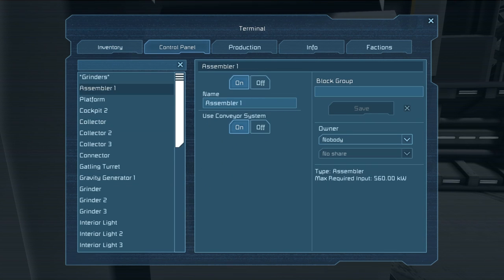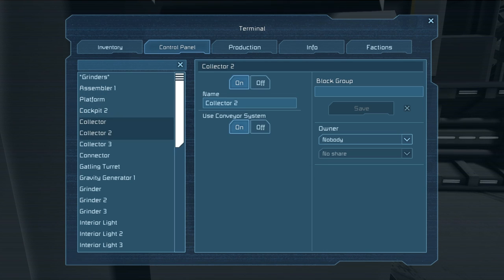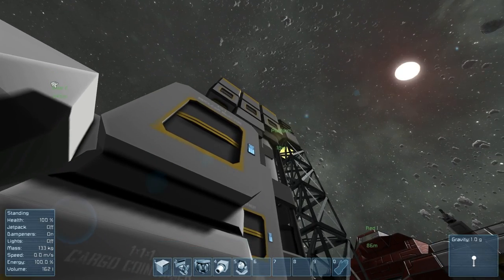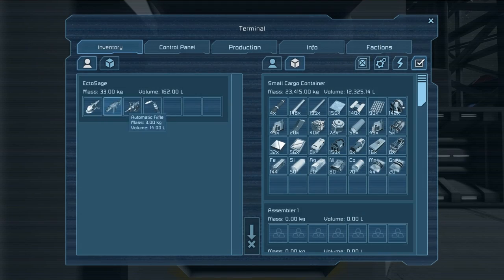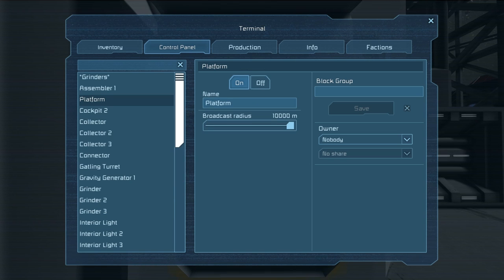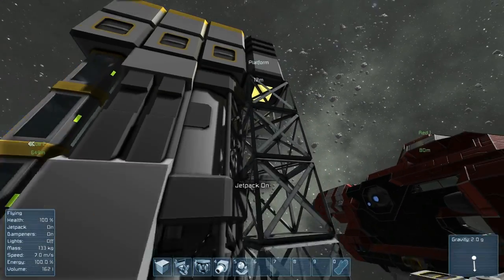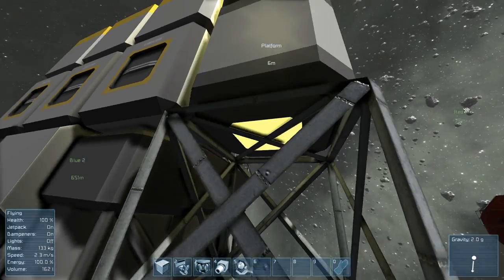Click on an assembler, platform, or any object with a computer component — meaning when you were building it there was a computer used — and that can have a faction set. If you look on the right side you'll see the current ownership is 'Nobody.' We can find 'Platform' in our control panel right there at the top, and we can set this to be owned by me.